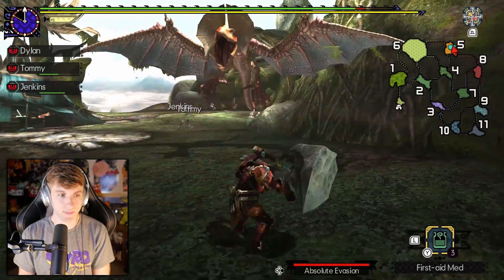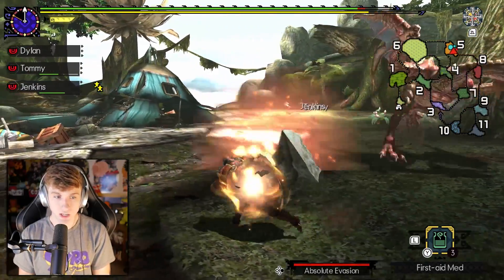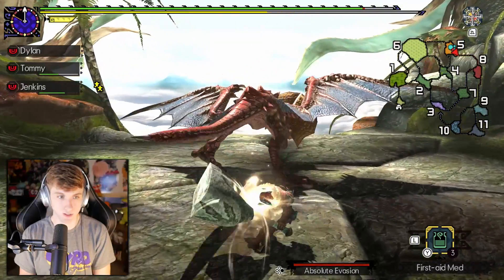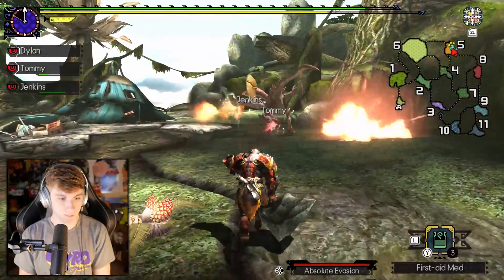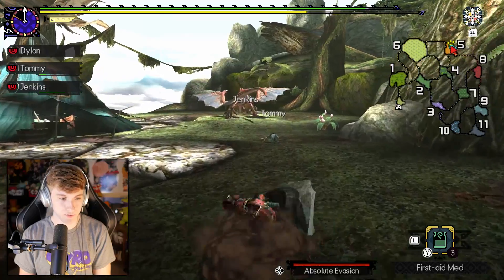Whenever you see that little crit hit, that means we're doing some damage to his face and we can get a dizzy off. We would like to break his face or his ear so we can get a Kutku ear, which could be sold for a lot or used for certain weapons and armors. I didn't change my skill for the hammer like a moron, so excuse that.